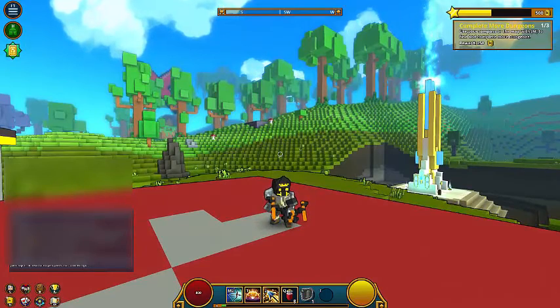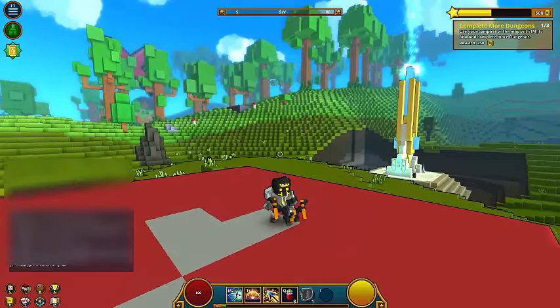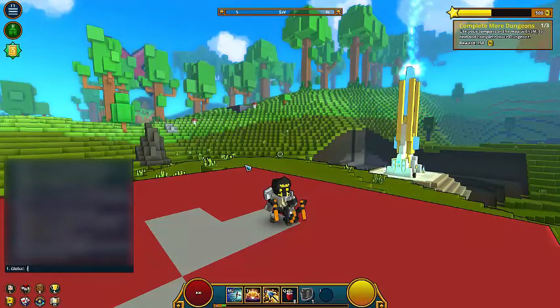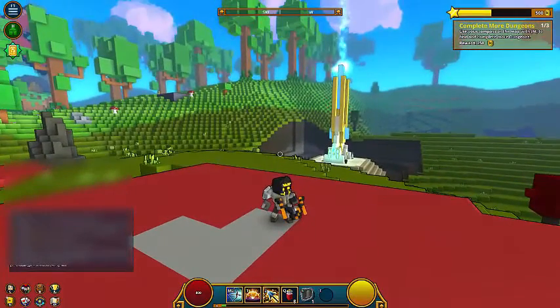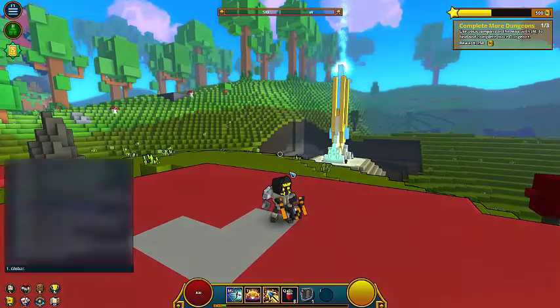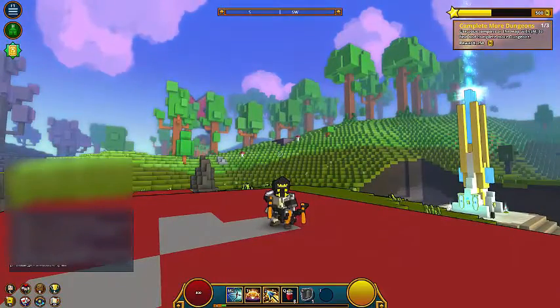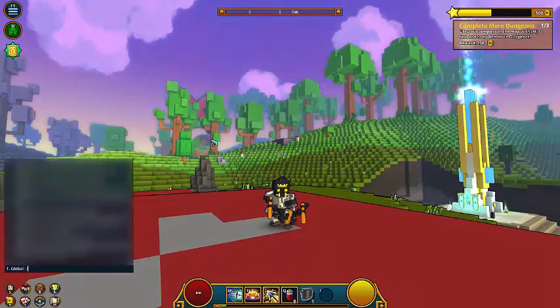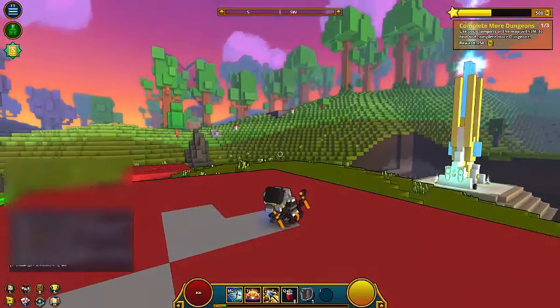Anyways, there's one more command — well, there's more commands. Okay, so there's slash laugh, so if you just type that in, like if you're like an evil guy trying to laugh. And there's slash zzz which makes your guy fall asleep.